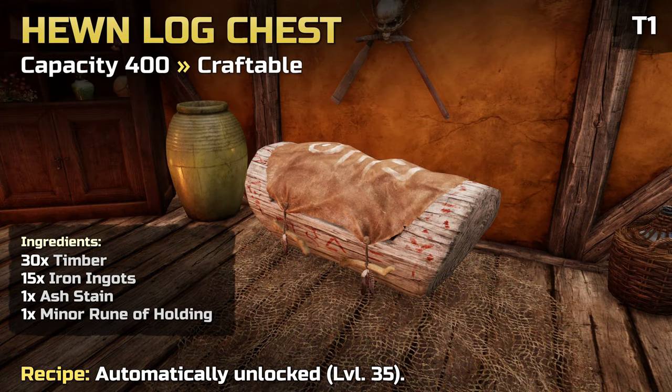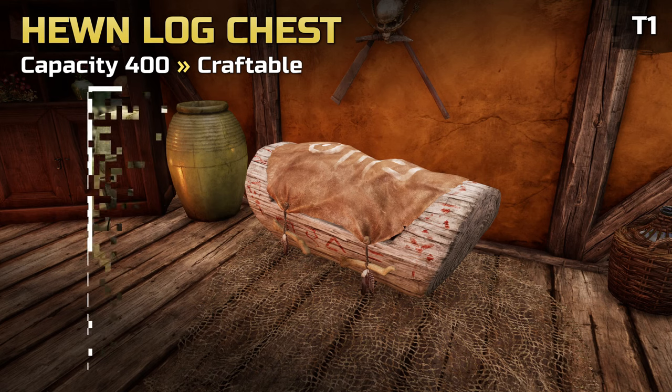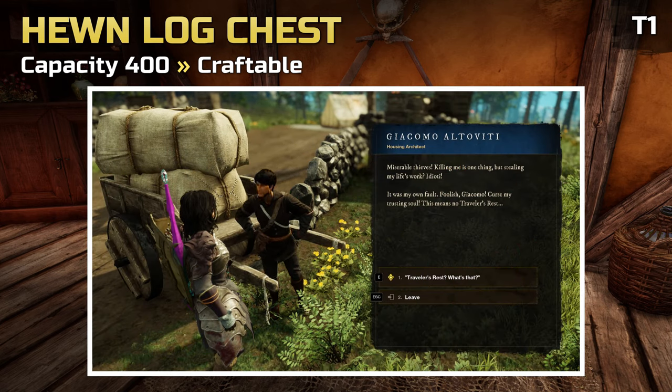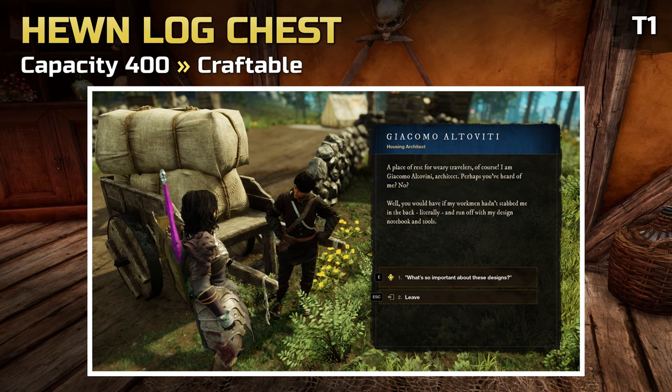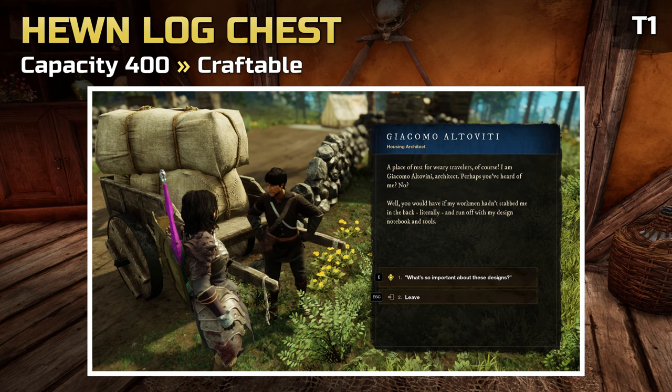The Hewn Log Storage Chest increases your storage by 400. It can be crafted and requires 35 in furnishing. The recipe is unlocked automatically when you level up your craft. The chest is also a reward in a quest series — after completing the main story quest Encroaching Corruption, seek out Architect Giacomo Altoviti near your starting settlement.